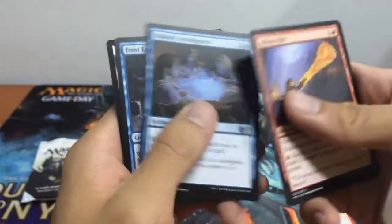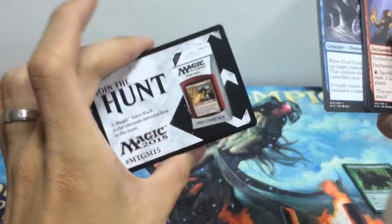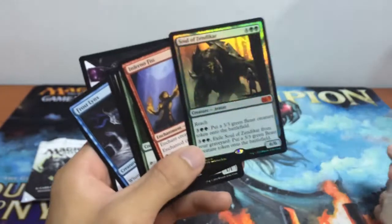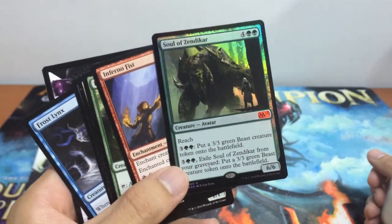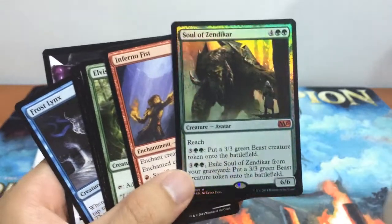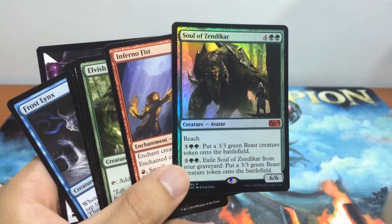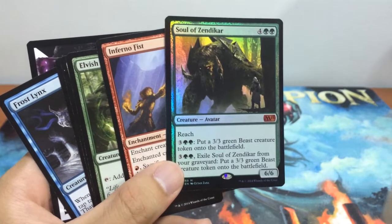Next you have Military Intelligence, Frost Lynx, and a promo card. So there you go — this is what you have if you bought the PC, Android, or Apple version of Duels of the Planeswalkers: Soul of Zendikar alternate art promo, pretty cool. Hope you like the series, hope you like this episode. If you'd like to support the channel, please hit like and subscribe and I'll see you guys next time.